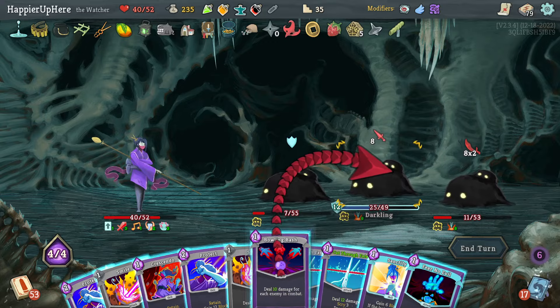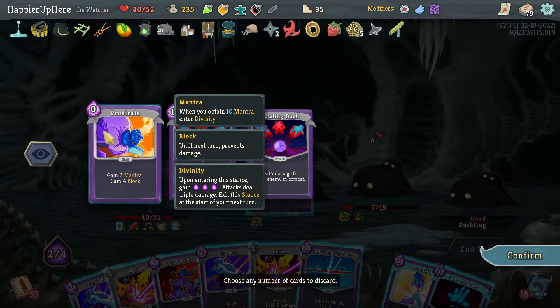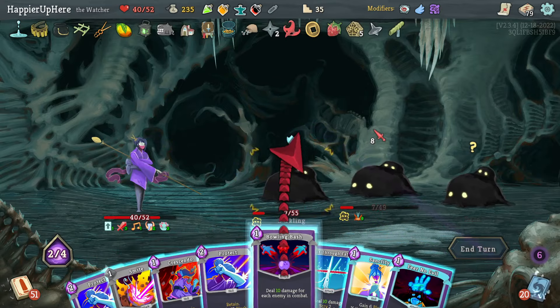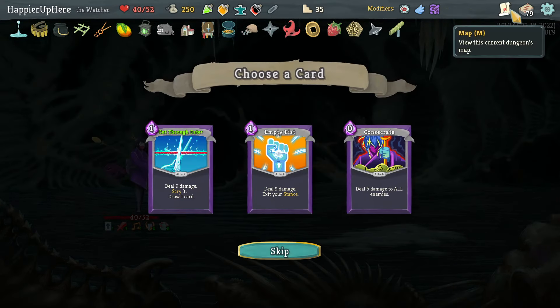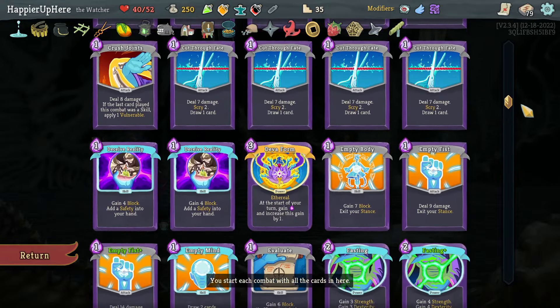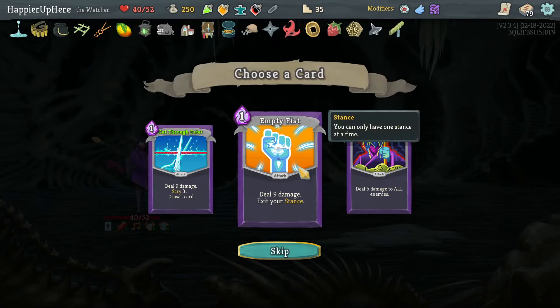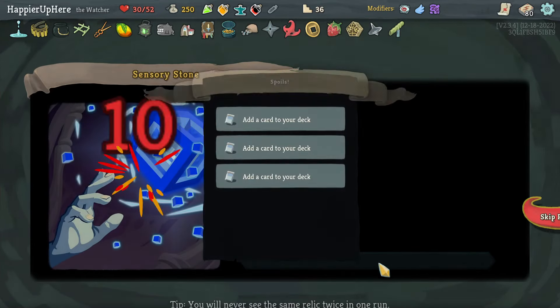If I don't get curses I'll be a little upset about having wasted a lot of HP for the Pain. Here I can do Bowling Bash for 30 damage — let's deal damage to this one, then Cut Through Fate to kill. That's another Bowling Bash coming up and I can kill this one. Beautiful! Empty Fist, Consecrate, Cut Through Fate — I already had enough Cut Through Fates right?